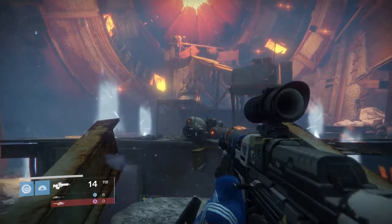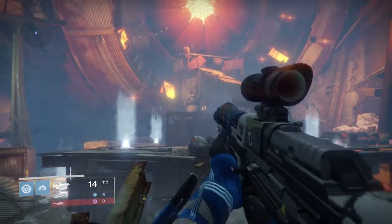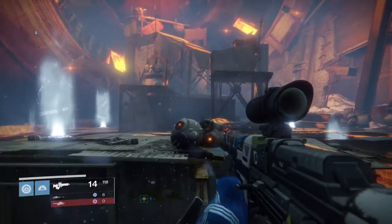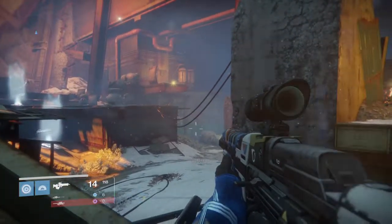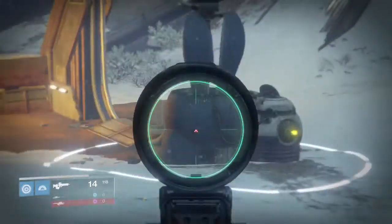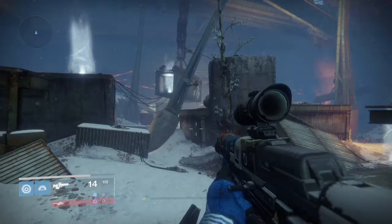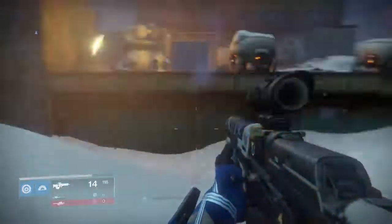Whenever you're picking up these electrical charges, you'll see an indicator on your screen to the left next to your super. It gives you a kind of speed boost. But remember, you only need to pick up four of them.